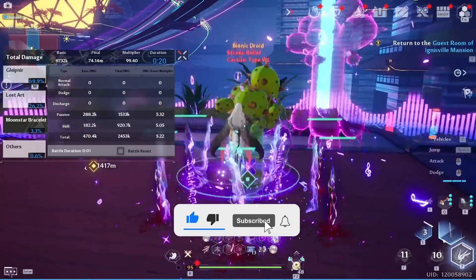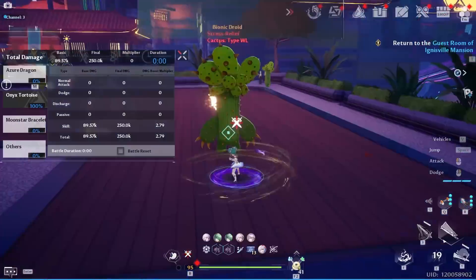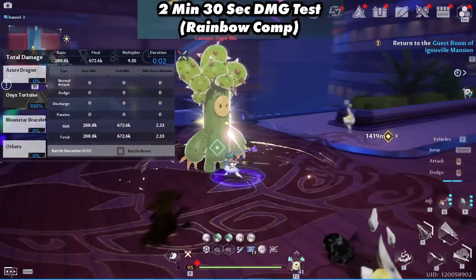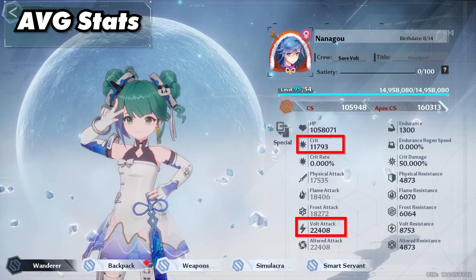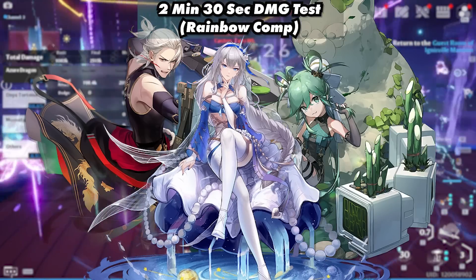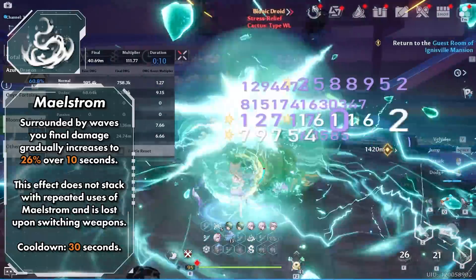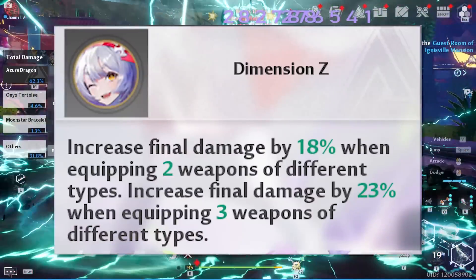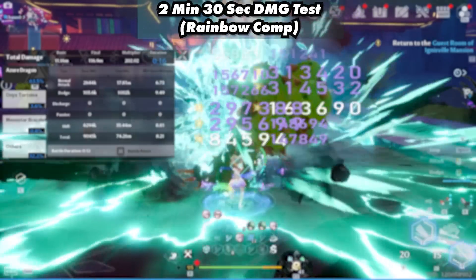But if you enjoy these character showcases, consider subscribing. I do showcases, weekly guides, and more in Tower of Fantasy. So let's start with the rainbow comp. These are the average stats that we are using: almost 12k crit and a little over 22,000 volt attack. And this team consisted of Fiona, Zeke, and Mimi. For the scatter techniques, for the primary scale they use Wellspring, and for the secondary scale they use Maelstrom. And they use the Fenrir trait.